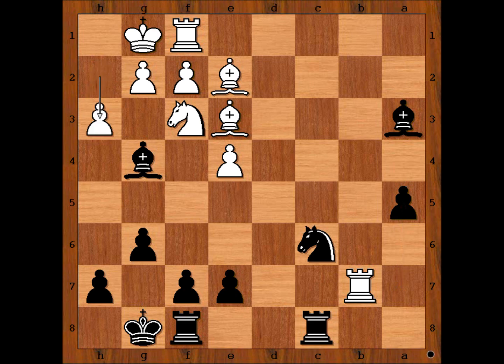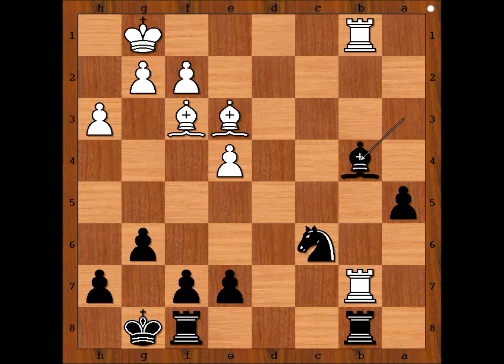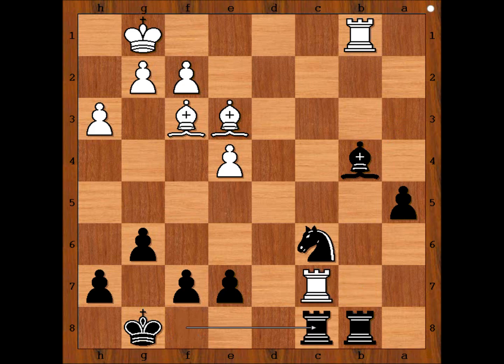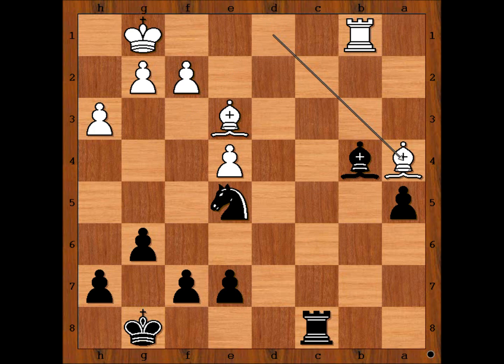The game continued. h3, attacking the bishop. To take or to retreat. Perhaps the fewer pieces on the board, the more dangerous the passed pawn on a5 is. Bishop takes on f3. Rook to b8. Rook from f to b1. Bishop to b4. a4, cutting communications between the two rooks. Rook to c7. Rook from f to c8. Rook takes rook. Rook takes rook. Bishop to d1, preventing a4. Knight to e5. Bishop to a4. Knight to d3.